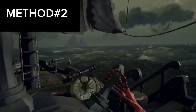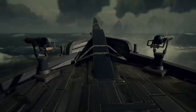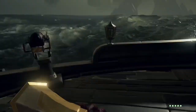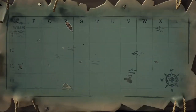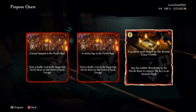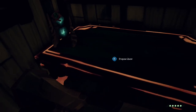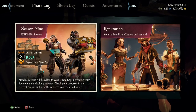Method number two is Ashen Vaults. If you're ever in the Devil's Roar, it's a really good place to make money, so if you're ever there make sure to pick up a couple of vaults or Scouting Quests, because anything Ashen is better than normal loot. So if you're grinding pirate legend, definitely go there.